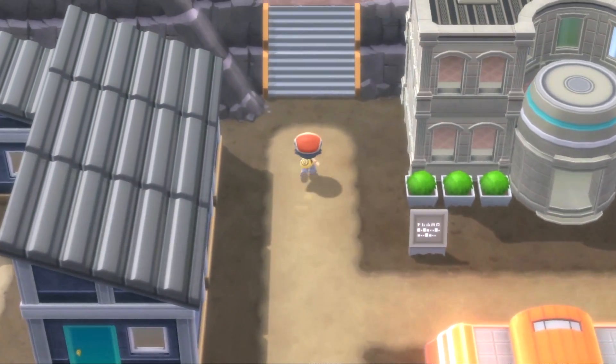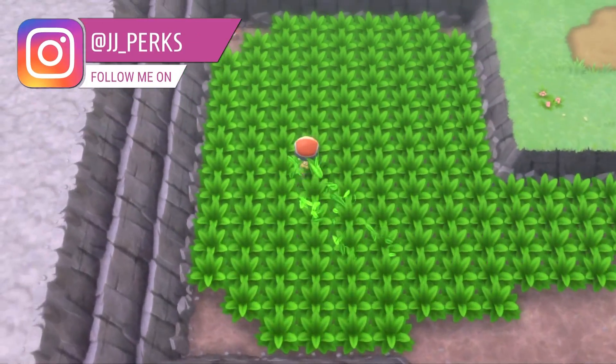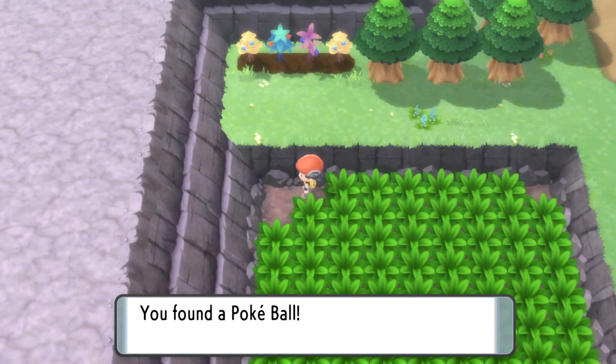When you get to Oreburgh City you have the opportunity to face the first gym, which is a rock-type gym. Having Chimchar means that it's going to be weak to that gym.